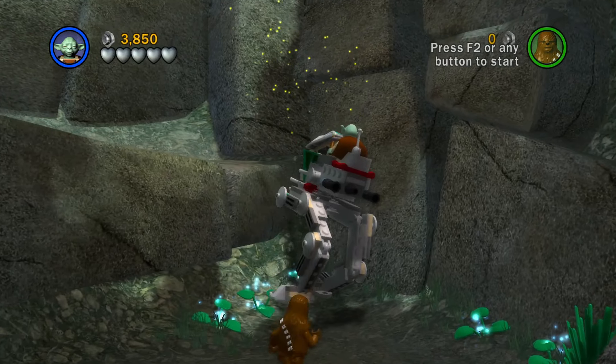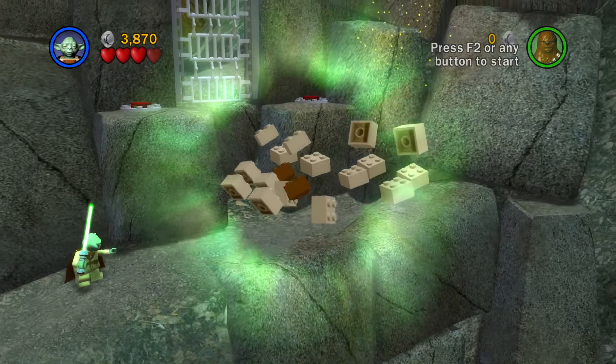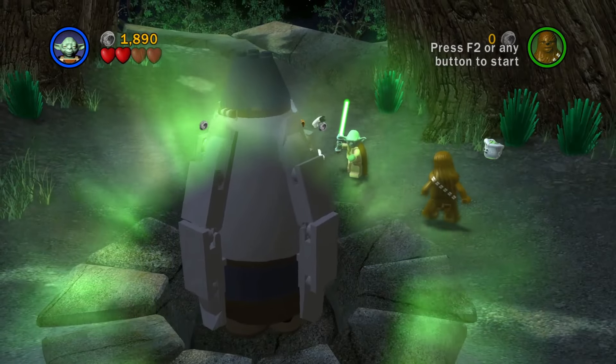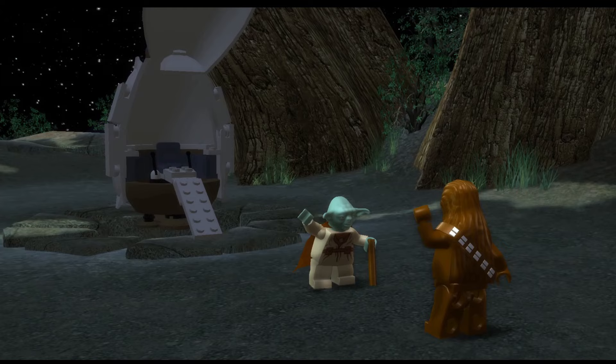Moving on, use the AT-AP to get Yoda and Chewbacca up here and use the force to build this staircase for Chewie to press these buttons. Use the force four times to activate these lights, destroy them, and use the force to lift the escape pod the rest of the way out of the ground. This level is now finished.